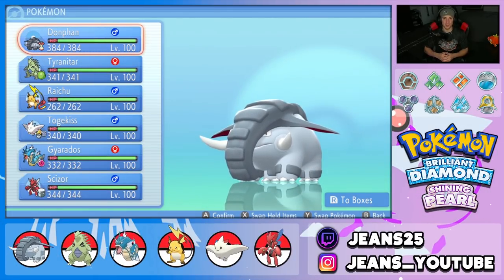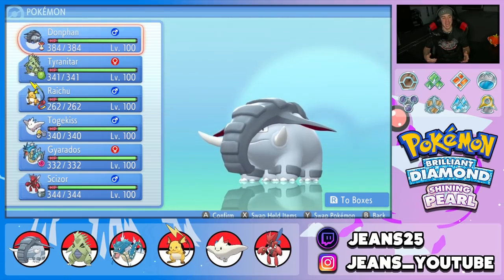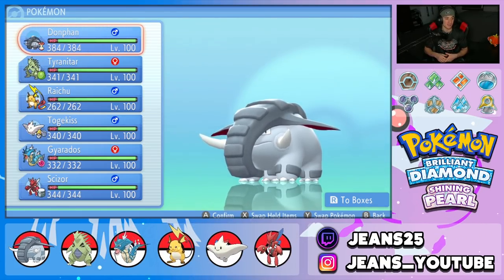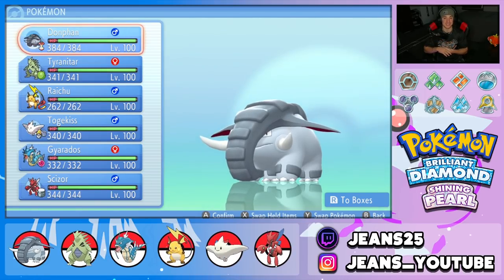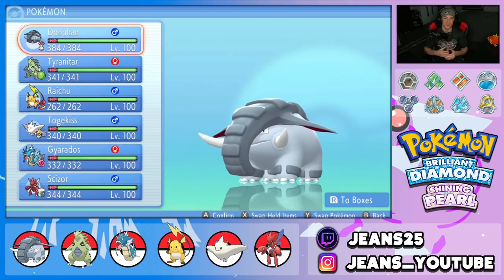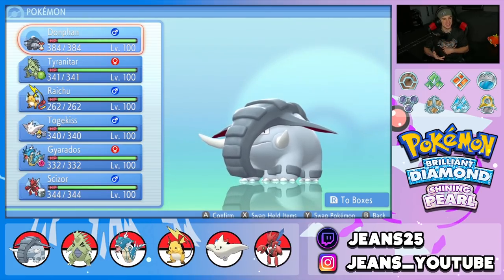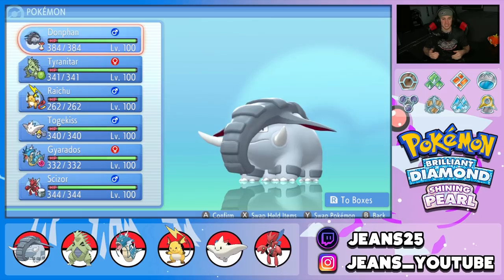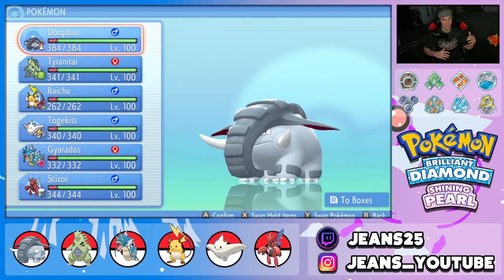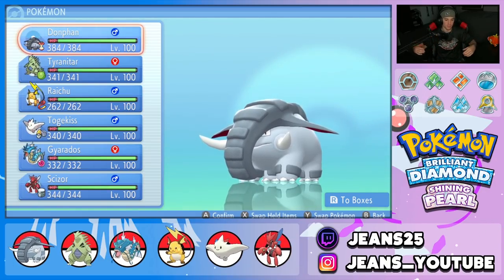What's going on YouTube, Jeans here bringing you guys some more competitive VGC double battles for Pokemon Brilliant Diamond and Pokemon Shiny Pearl. In today's video we're going to be showcasing a fan favorite and a personal favorite of mine — Donphan. Really cool Pokemon, cannot wait to showcase him. Is this thing an elephant? He's got the trunk, he's got the tusk, but he's just small — stubby and really wide.